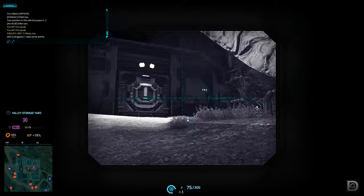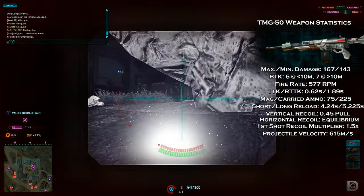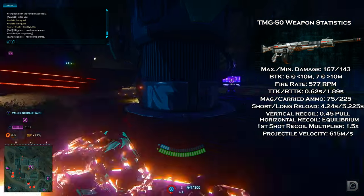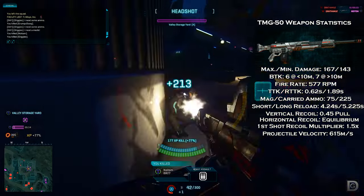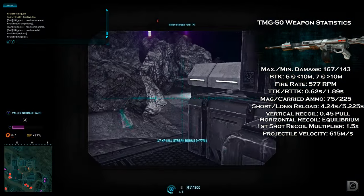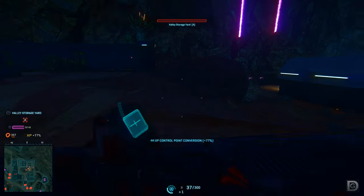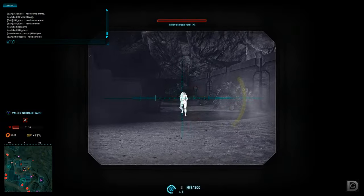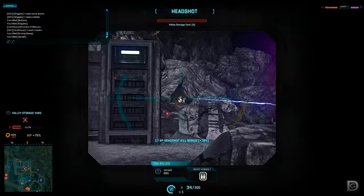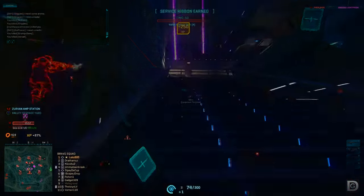Next up is the Terran Republic's LMG, the TMG-50. Built very similarly to the New Conglomerate's EM-6, this is the highest damage-per-bullet LMG available to the Terran Republic. Dealing 167 damage at close range, the TMG-50 has the best damage adaptability at range in comparison to any other TR light machine gun. Oddly enough, the New Conglomerate's version fires slightly faster. The TMG-50 clocks in at 577 rounds per minute but has a slightly faster bullet velocity of 615 meters per second. It's only loaded up with a 75-round magazine and another 225 in the reserve, so you'll have to be a little less trigger happy with this LMG.